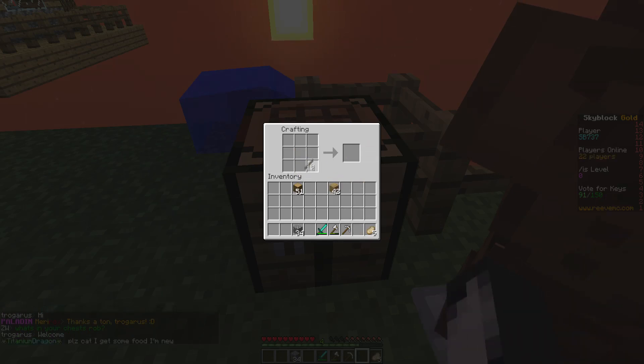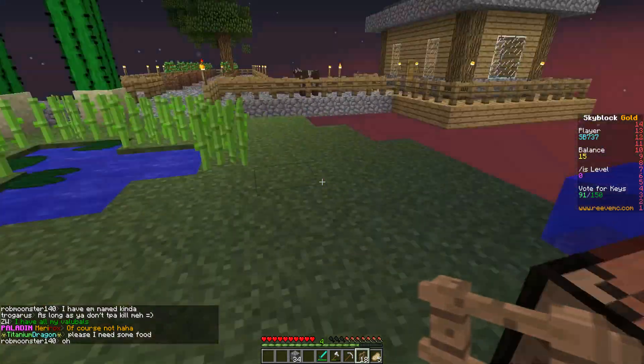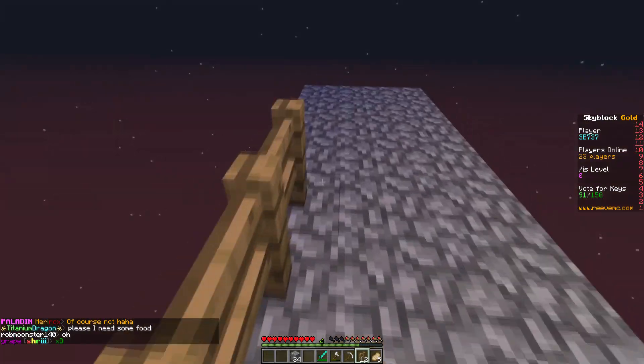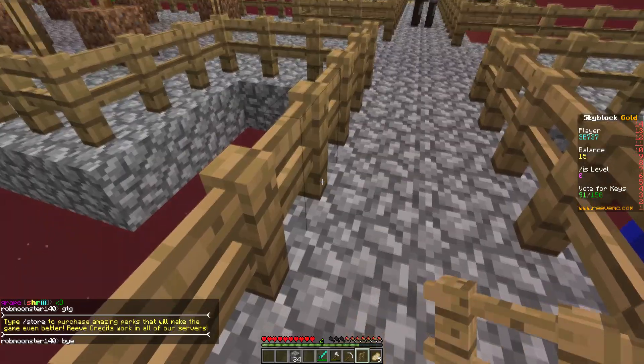I moved the crafting table from here into my house and I realize that was a big mistake - we do need it out here. So we'll make a few of them. First things first, I want to make some fencing. Let me double check - nope, that's a gate. At least we know what that is now. Right click to take off, go like that - there we go, perfect.